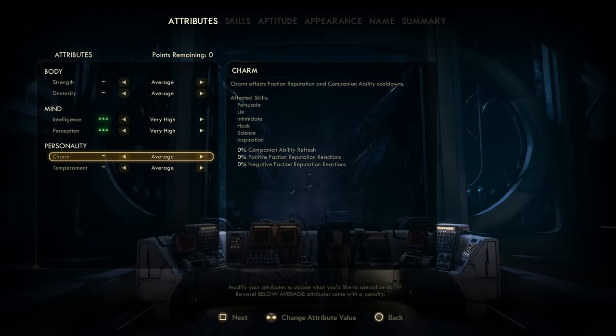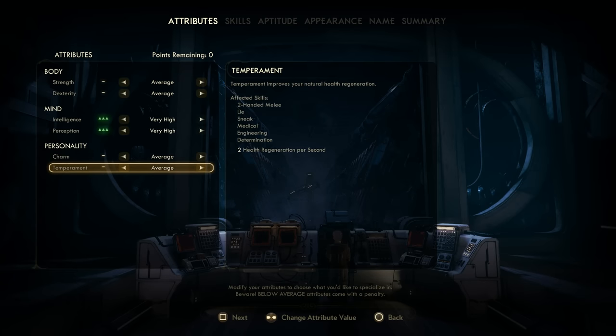Then we have charm, which will remain at an average ranking — you don't need a lot of charm when you have a pistol to do all the talking. We also have an average temperament, because we don't have spare points to use and there's no point in taking away passive health regeneration. Some may argue that you could make charm and temperament below average and make dexterity high, but I tested this and the missing health regen and reputation penalties are far worse than missing out on the 20% extra reload speed for a pistol that already reloads pretty quick. The essential part is definitely the maxed out intelligence and perception.